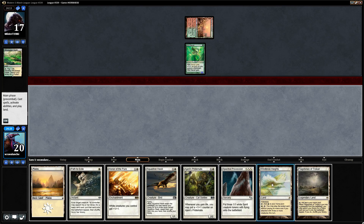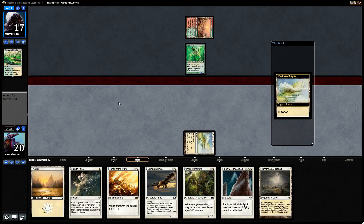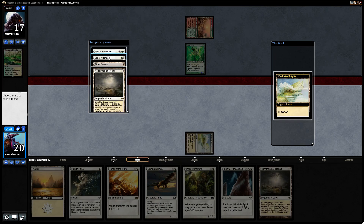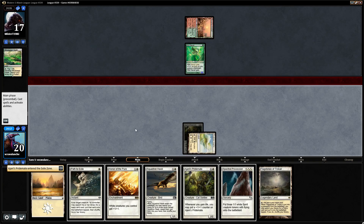There's a Flagstones, but it's still going to be a Windbrisk Heights. So we have all of our mana. We'll actually lead off with an Honor of the Pure next turn and then go Spectral Procession. At this point I still think Pride Mate underneath — this is a bad Windbrisk Heights — but Pride Mate's actually good if we get some Soul Sisters.